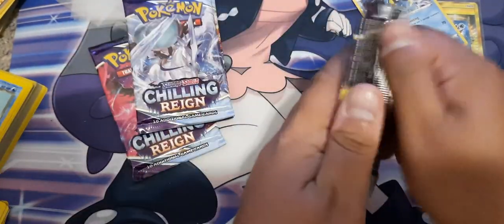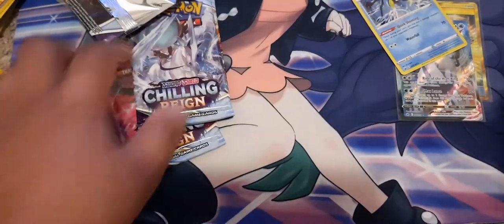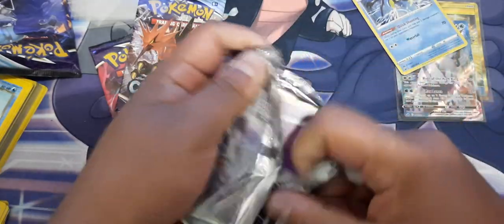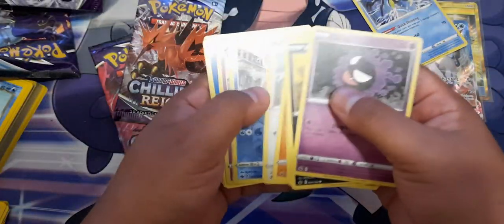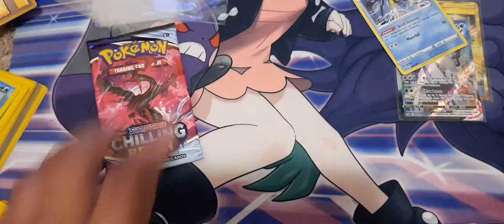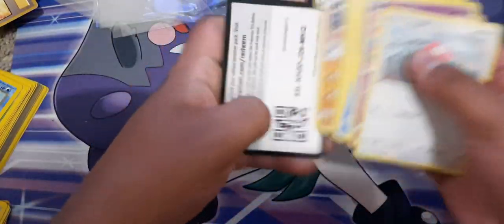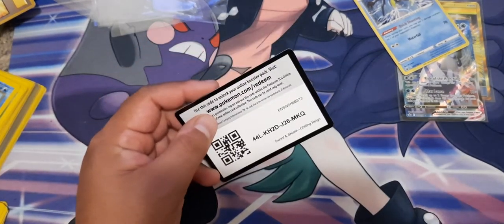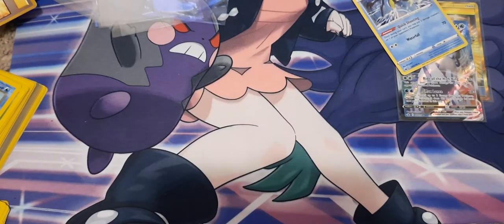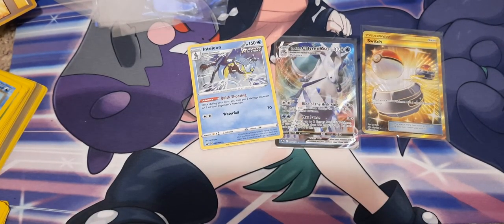Green code — we got four more packs. Alright guys, three more packs; we did pull a good V-Max. Got one more pack. Alright guys, last pack. Thank you for watching, please like and subscribe if y'all haven't done so. We're gonna end with the green code, but I'm hoping to get some more ETBs, possibly some blister packs. That's it for me — three pulls, which weren't too bad. Can't complain. Thank you for watching and I'll see y'all next time, peace.